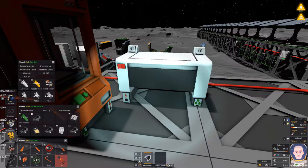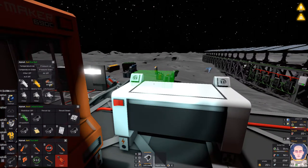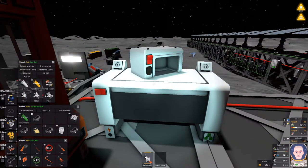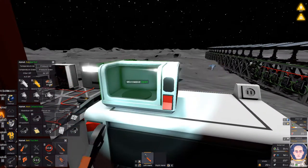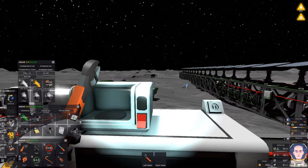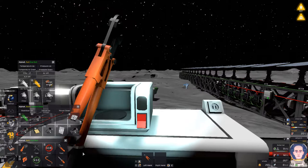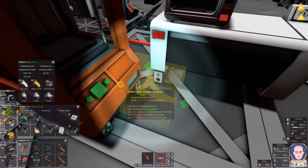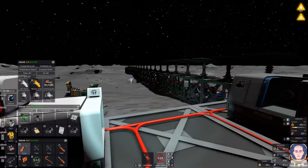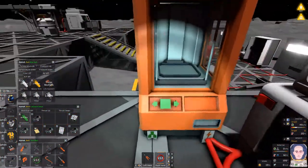Oh yeah, gotta do it this way I think — something like that — and we just use a wrench to attach it. Okay, all done. I need the wire cutters and a wire, and let's go ahead and start wiring this up. As soon as I get my keys right — I had it. Okay, I'm all done. Let's have a look at this thing first of all.